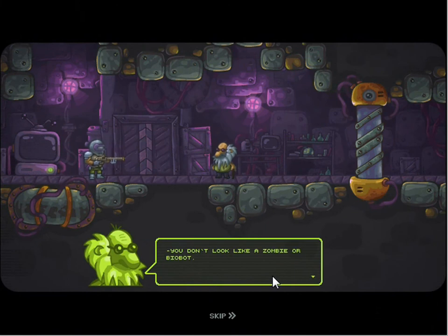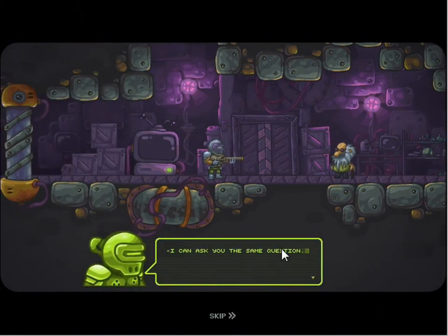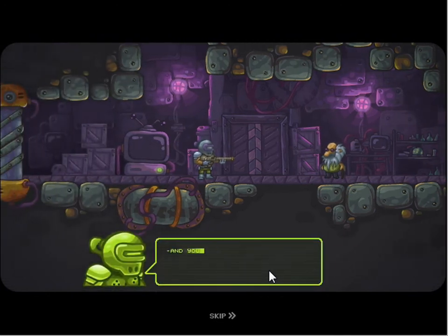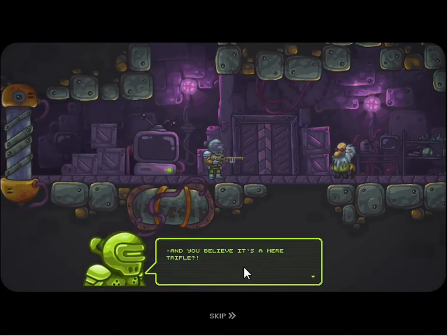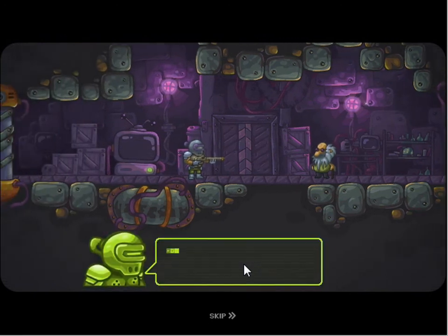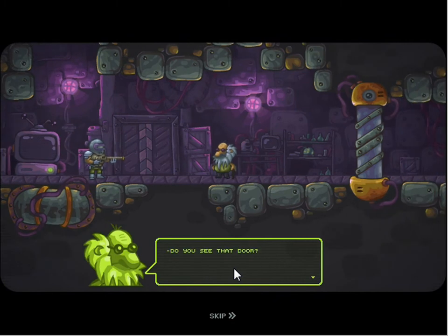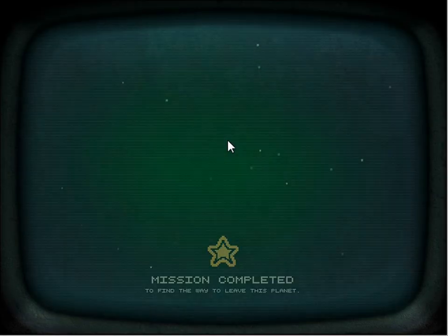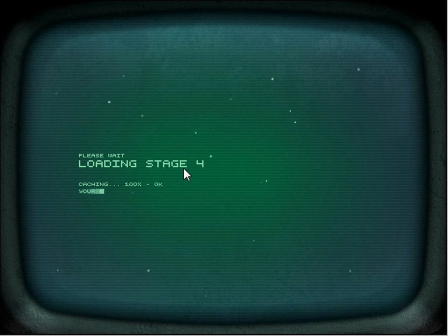Hey, don't shoot me - you don't look like a zombie or a biobot. What are you? I can ask you the same question. Look, I don't care - can you help me leave this planet? Probably. But in return, you should do me a favor. A mere trifle - help me to clean my storehouse out of spiders. Go into my basement and kill some spiders. You are armed and taught to fight - do it, and I'll help you reach the space base. Deal, where are your spiders? Do you see that door? Because there are spiders in the next level, I think we should do it - it's my duty as a let's player to show you.